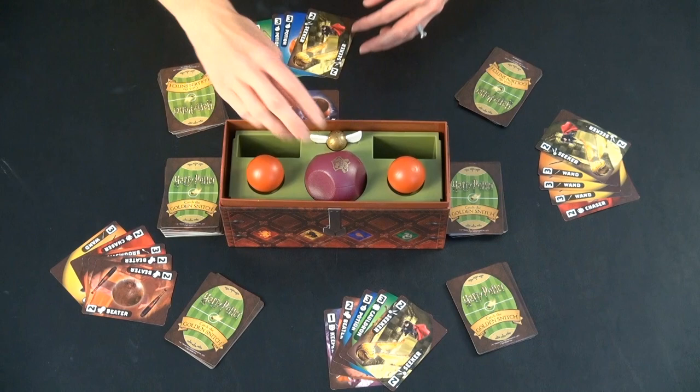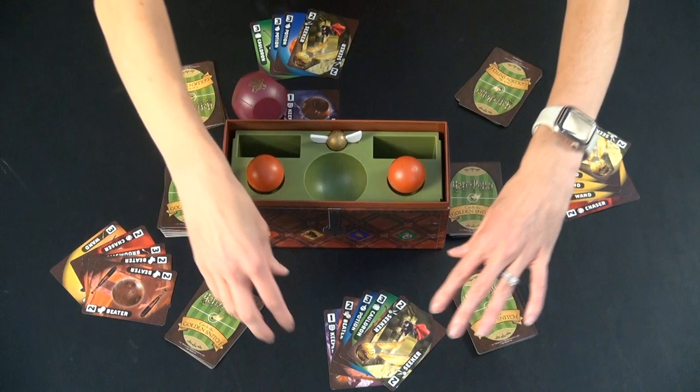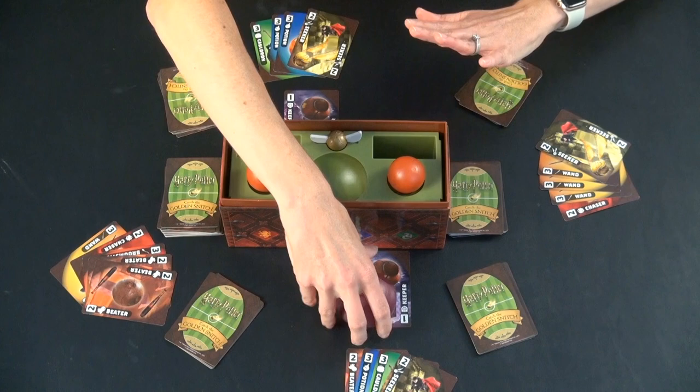If you have a one, you can just play it down in front of you immediately. That is the Keeper, which means you get the Quaffle, which means nobody can steal from you. However, if somebody else plays their Keeper card down in front of them, they get the Quaffle and you are an open target again.